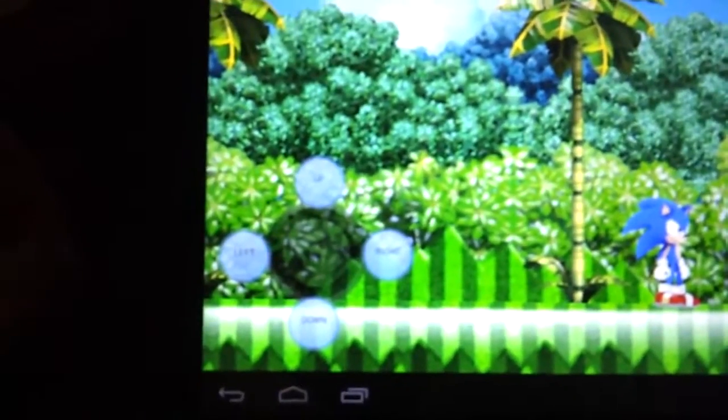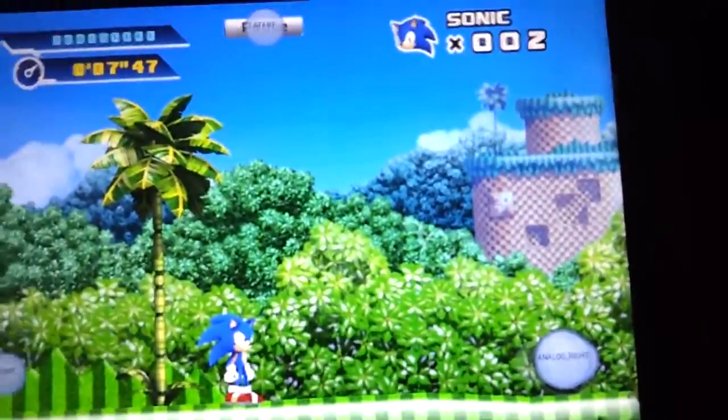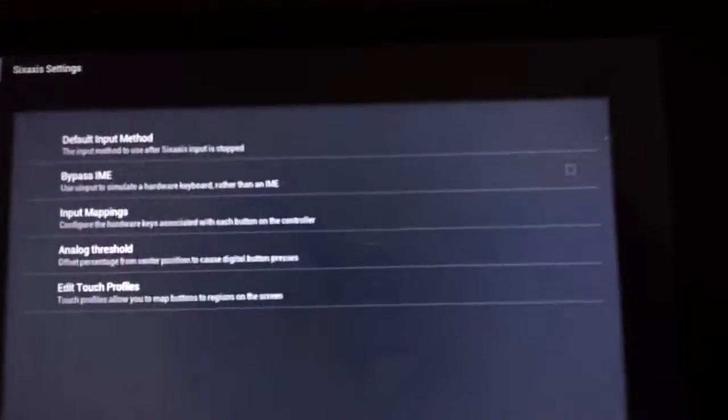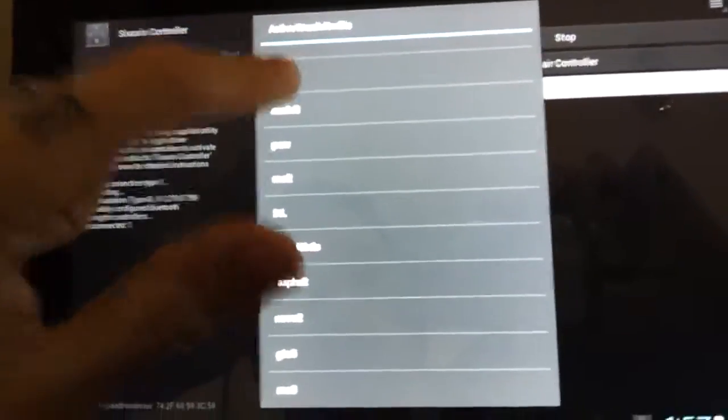There are other games too. Like Sonic 4 — I just installed it the other day. If you notice, on the very tips of the d-pad, up, down, left, and right. I mapped everything to the button because it's a one-button game. You save your profiles and give them names. When you connect, you go here and it says Sonic 4, Modern Combat 2. I have Angry Birds mapped with the analog — everything. Just map the buttons over it to your liking. Grand Theft Auto 3, Modern Combat 3.